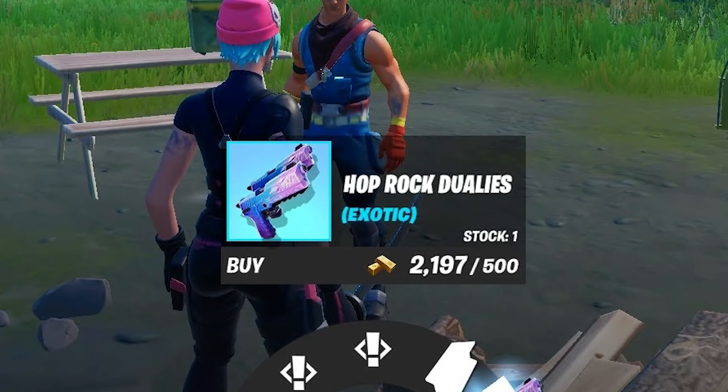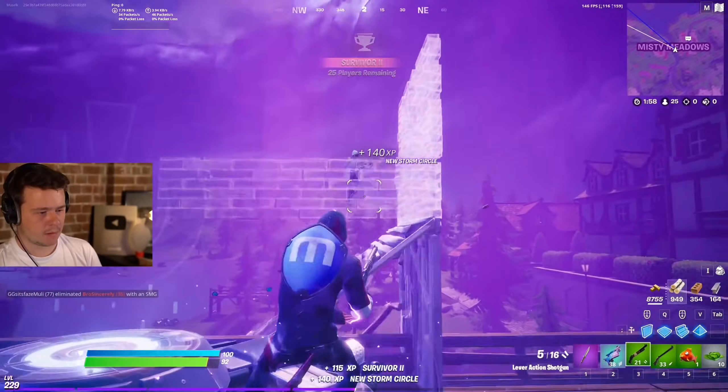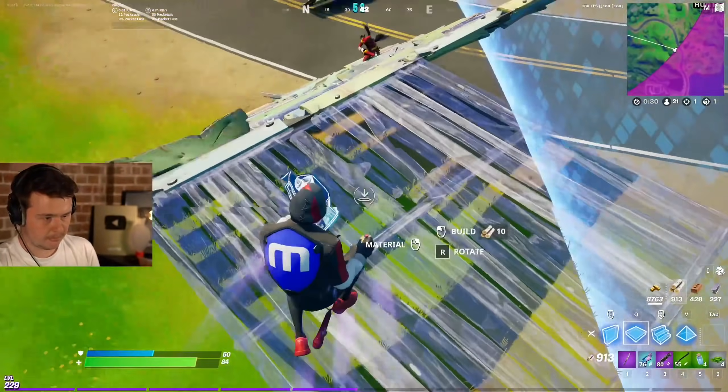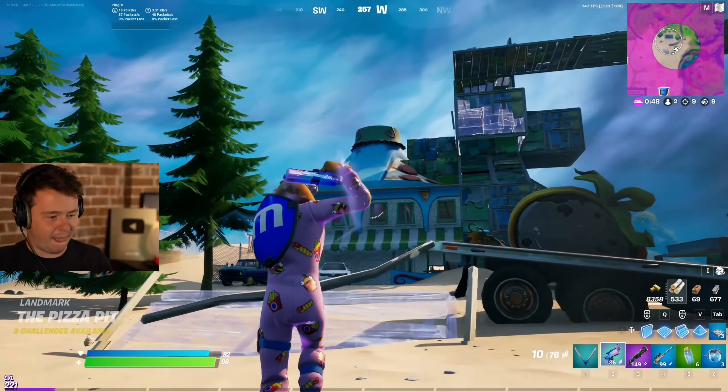I am completely and utterly obsessed with the Hop Rock Pistols. And not for the reasons you might think. Sure, jumping left and right and getting those sweet shotgun shots on people feels pretty good. And yes, going up in a build fight and then being able to survive when it collapses is also awesome. But I've got something even better.